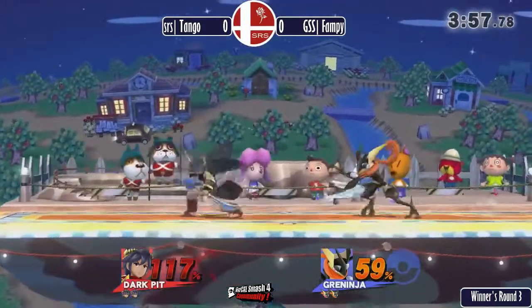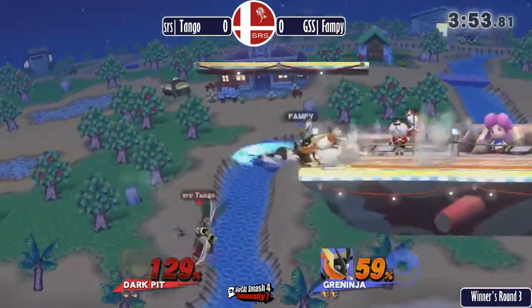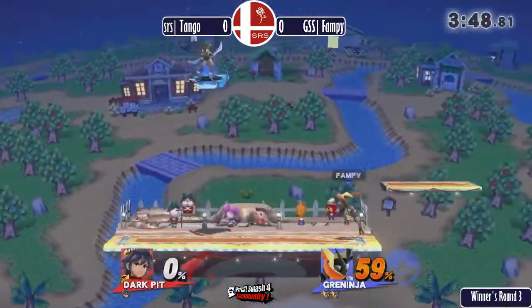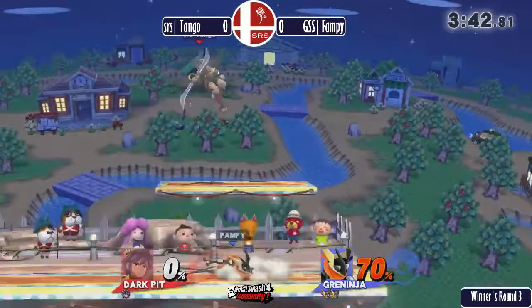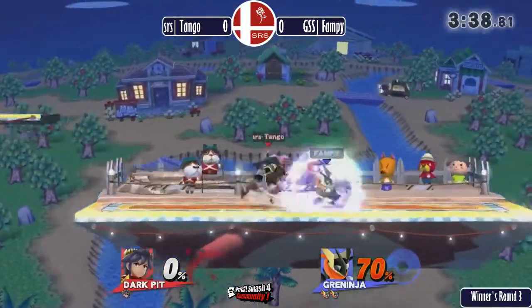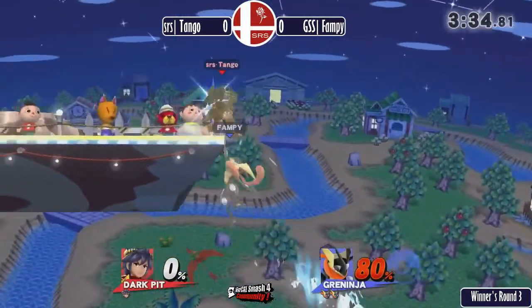A lot of these moves in Smash that have super armor or invincibility only have it in certain areas. Like Mr. Game and Watch has a helmet that's invincible, but you can hit other things. And amidst this invincibility talk, Fampy has gone up a whole stock thanks to that down smash kill.